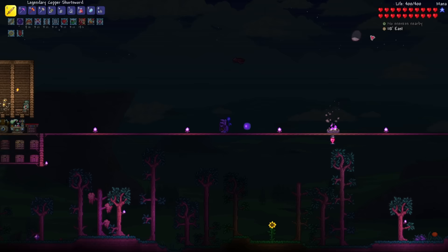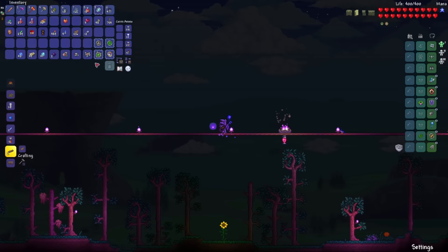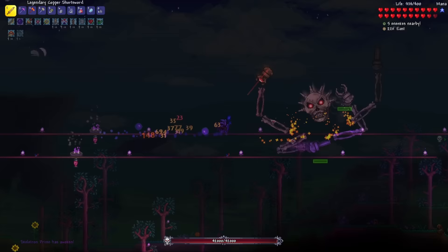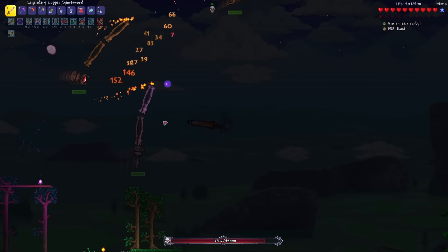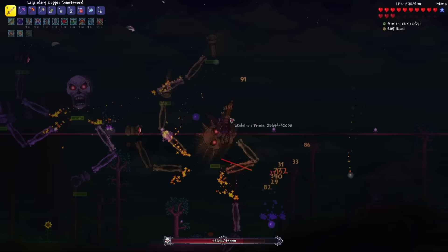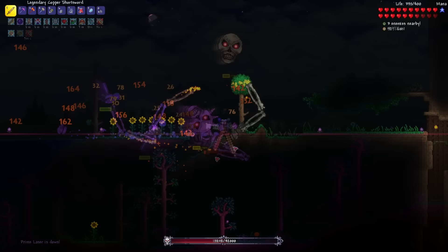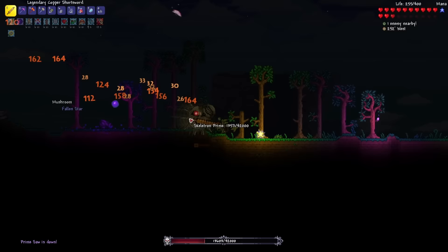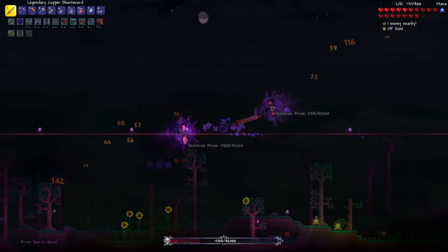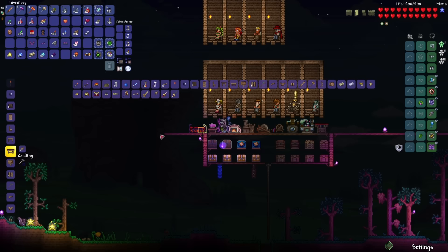All that's left to take down is Skeletron Prime. But seeing that it's almost the next day, I'm going to wait until the next night to fight it. It's finally the next night, so let's wrap this thing up. I want to kill all the arms first for as much experience as possible, but it's going to be very risky. Cannon is down. Laser's down. Vice is down. One more to go — and the Saw is down. Just the head now. And all of the mechanical bosses have been defeated.